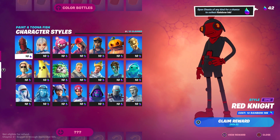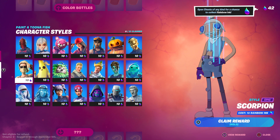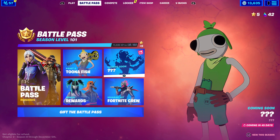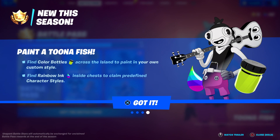Now for the character styles: these all cost 10 rainbow inks each. To unlock all of the character styles you need 210 rainbow inks total, but they're super easy to get. It explains it right here — find rainbow ink inside chests to claim predefined character styles. The color bottles section says find color bottles across the island to paint in your own custom style.